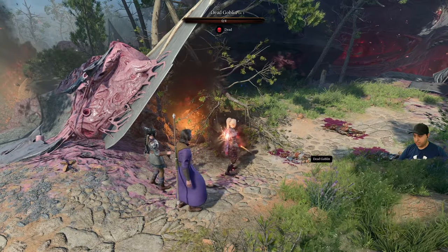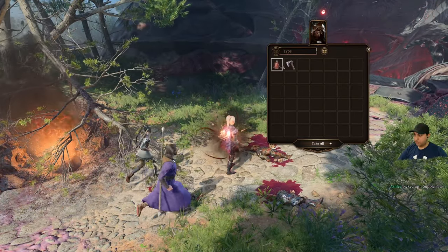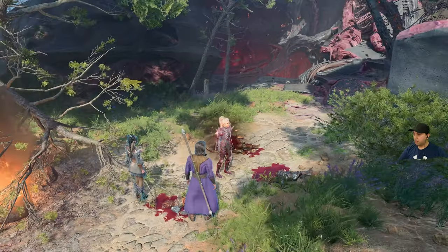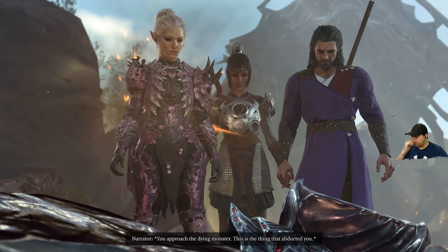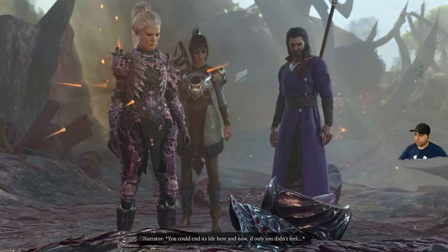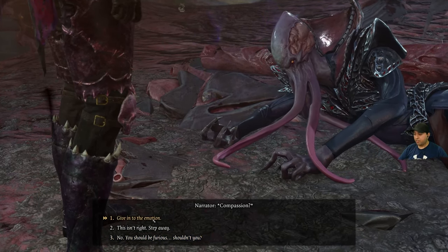There are people dead here — dead goblins. Let's take that supply pack. Goblin bow. There's something over there. What's this? A mind flayer — and it's hurt. You approached the dying monster — this is the thing that abducted you. You could end its life here and now. If only you didn't feel compassion. Compassion? Why would you feel compassion? We should be furious. Definitely do not give in to the emotion. How about we just step away?